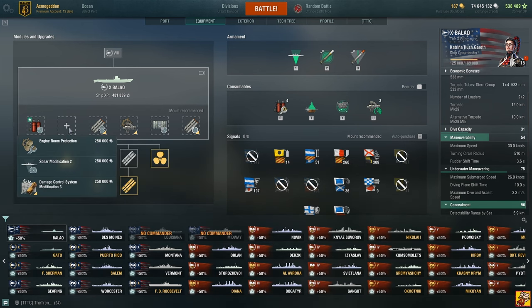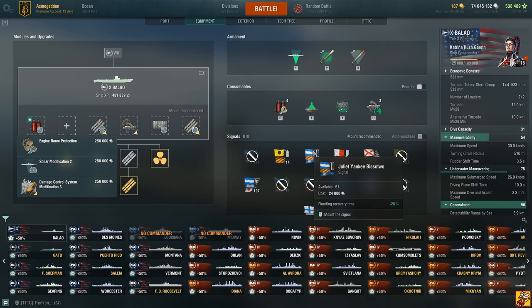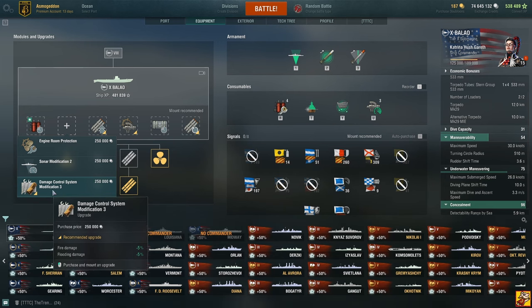The new Damage Control System Modification 3 reduces fire damage by 95% and flood damage — so it no longer reduces the chances of getting a fire or flood, it reduces the damage you take from them. The old version was great because there was a small chance of not getting flooded at all. Now you always get the flood, which is awful. The 5% reduction is not worth it — fires and floods are what kill submarines most of the time, so this is a major nerf.